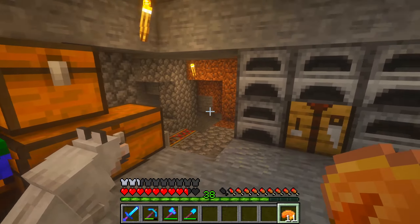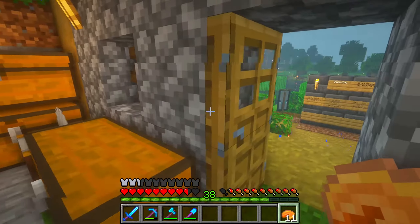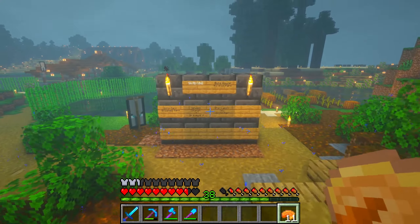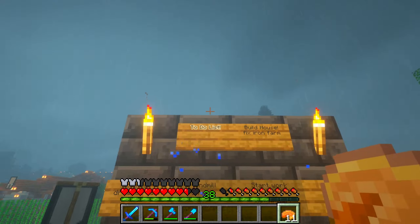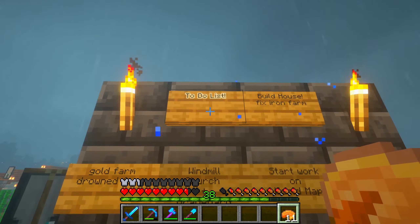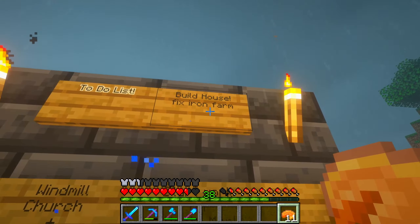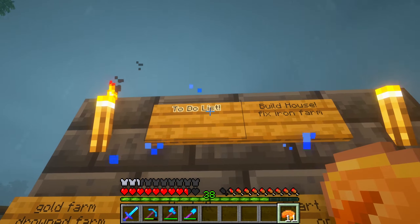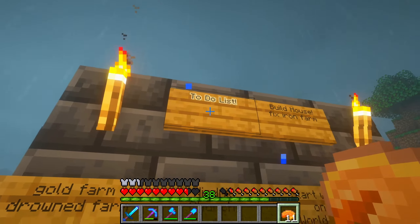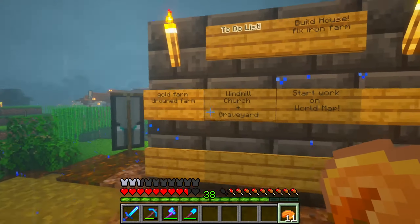Alright guys, we made it back to base. I also did a few things down where the cave spider spawner and cactus farm are. I didn't realize that if you right-click glow ink sacs on fences, they go all outlined — like a glowing border around them — and it looks really cool. So I used that on the to-do list wall.